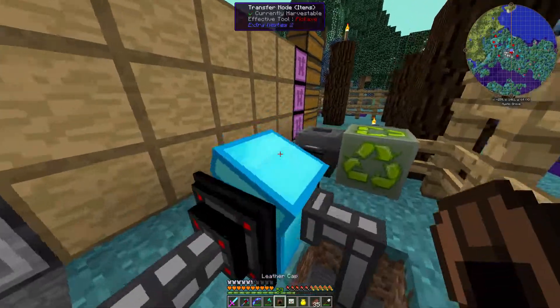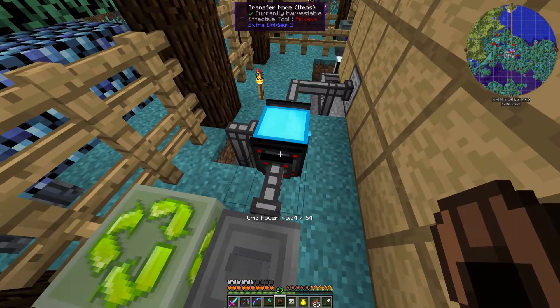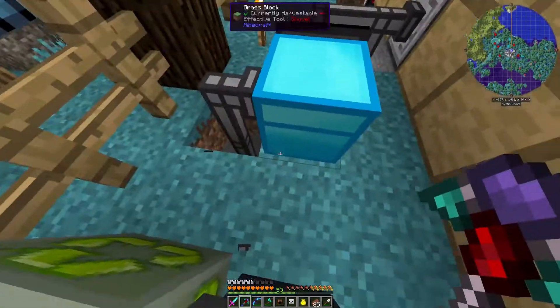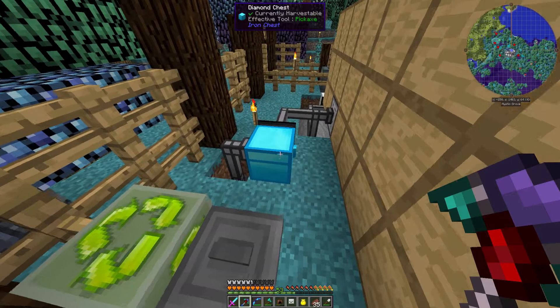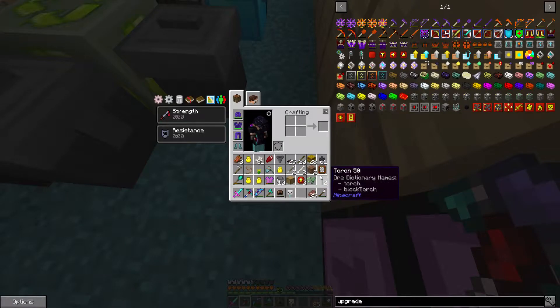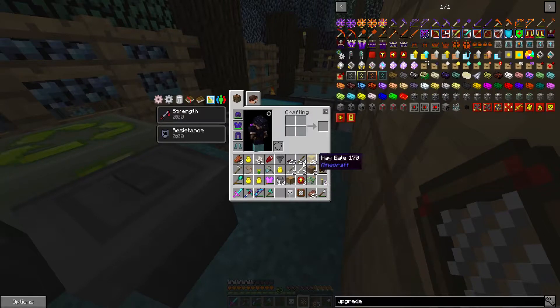That now needs adding to the whitelist on here — anything that is blacklisted there will go here into the trash can. I need to do that carefully: I've got to dismantle it, otherwise everything in here will start going into it and we don't necessarily want that to happen. Something else has gone into there now — a tunic. So we'll add that to the whitelist on this side as well. Tunic and cap — you can see all those things have been whitelisted, so only those things will come out of this side.